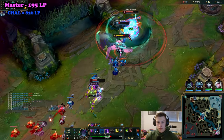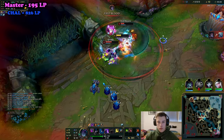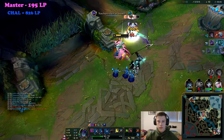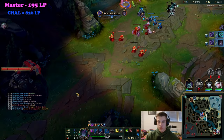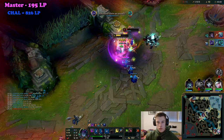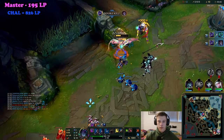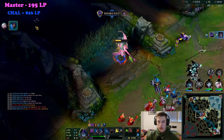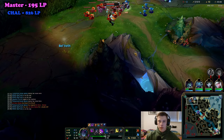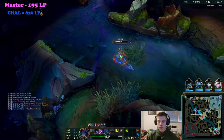Tip number three: your E is an execute, meaning it does more damage to low health targets percentage-wise. Here you see a perfect example of me waiting until the enemy is very low, then pressing E. You will also get low yourself in these fights before you press E, which is why the rune Last Stand is so good on Bel'Veth. I use this rune every single game and highly recommend you do the same.